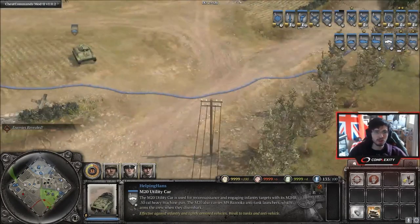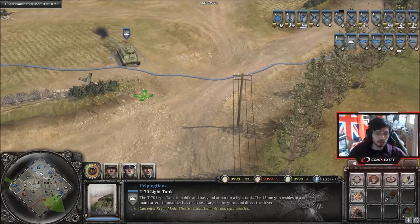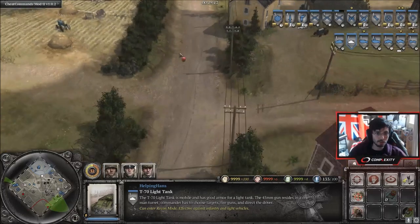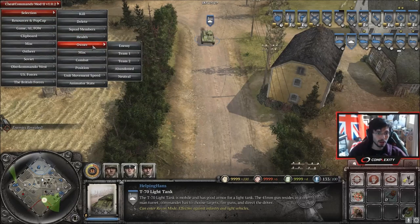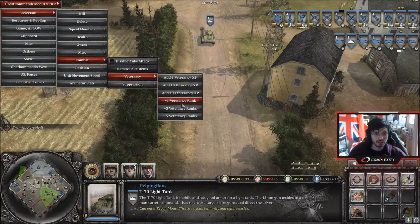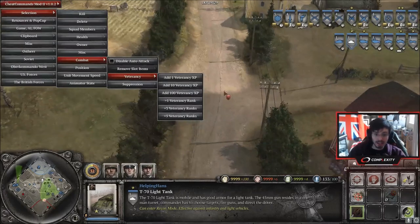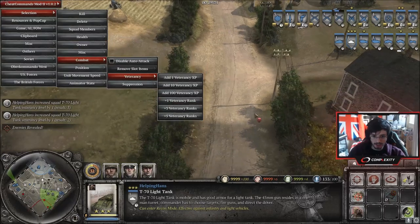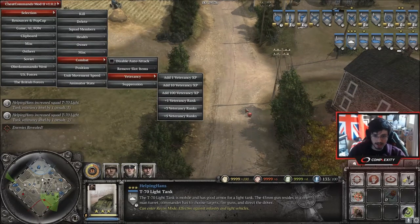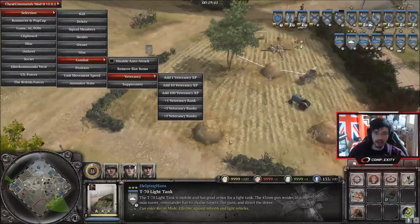The T70 — once it's reached vet three — gets recon mode, which gives it extra line of sight. You can see the difference once he hits vet three; the T70 becomes very good at providing big LOS all around the map. The M20 doesn't have recon mode, but also has a massive sight bonus. In fact, only vet one gives the M20 its sight bonus — so even I learned something there.